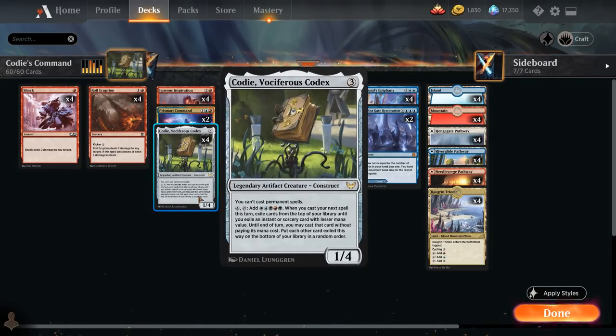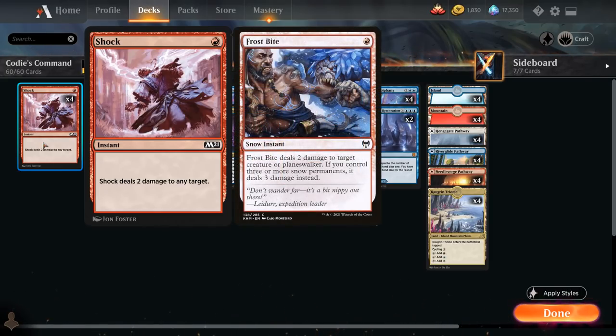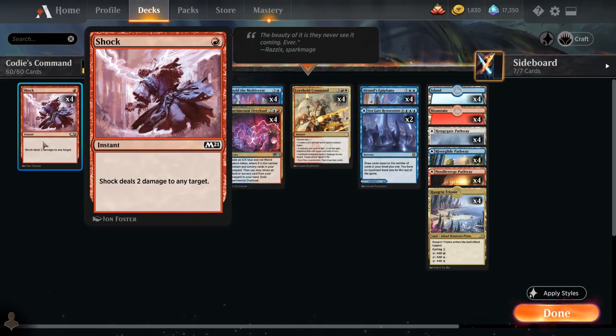Let's take a look at the entire deck, starting with four copies of Shock — a one-mana instant dealing two damage to any target. This is the only spell we can hit if we cast a two-mana spell with Kodi's ability. The fact that Shock can also target players is what makes me play this over Frostbite and a bunch of snow lands — that way if the opponent doesn't have any creatures we can at least target them directly to try and burn them out.